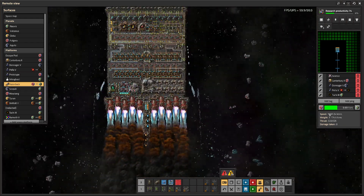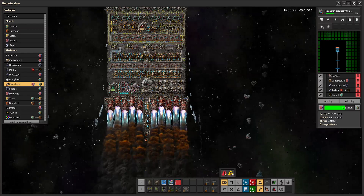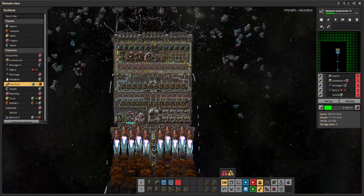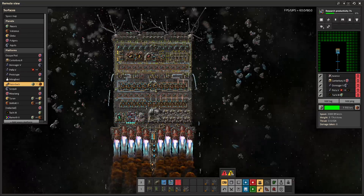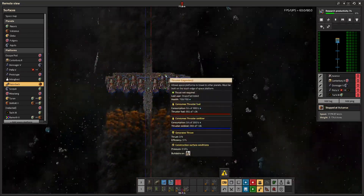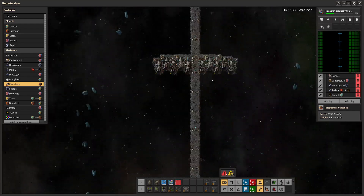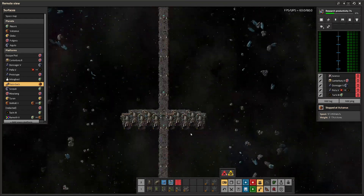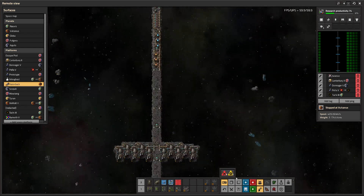We've got this thing going at around 2,000 kilometers a second peak. It travels between the inner planets very, very quickly, as you can see. If I send it too quickly it drops a little too soon because there are some buffering issues. I've added a bunch of tanks down there to try to deal with it.